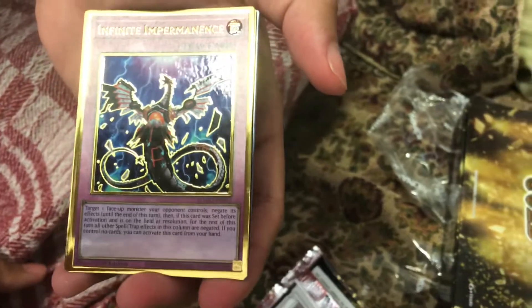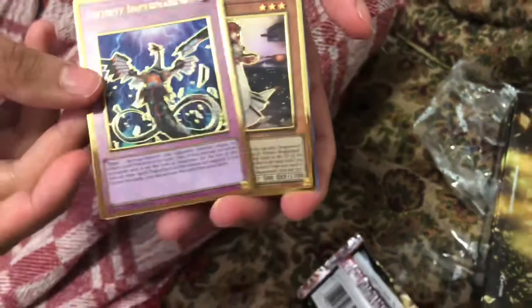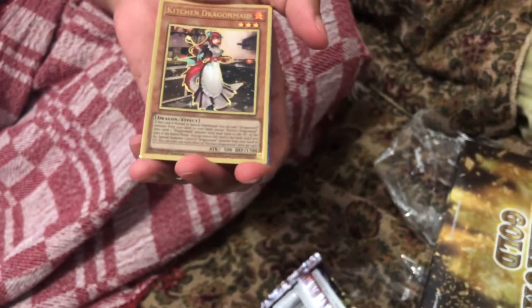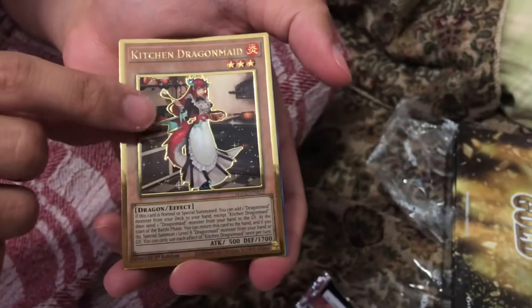We got Infinite Impermanence — this is the second most priciest card in the set and I'm very happy about that, that's so awesome. This is looking good, I already made my money back from this set. And now we have a Kiteun Dragon — cool looking card.